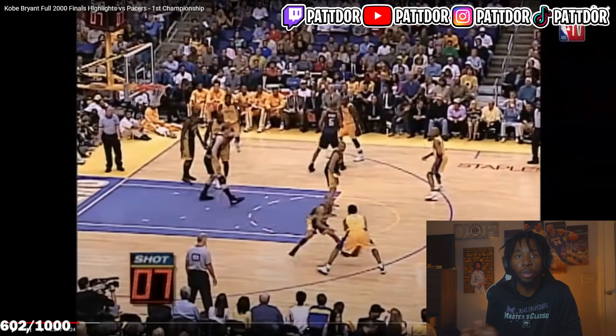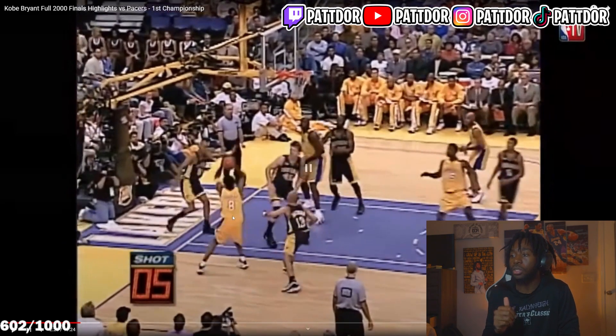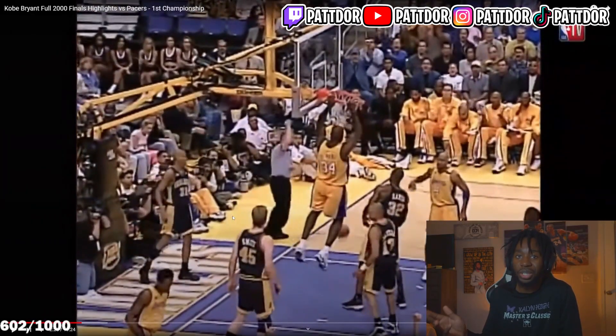Overloaded to his right, so Kobe rips left. Seven on the shot clock. Gets here, turns — as he's making this turn, he gets Reggie off of him. He also sees the double coming from his peripheral. Turns back, gets in the air. He sees the big step up since he's created so much space on Reggie Miller. But what does Kobe do? Dump it down to Shaq — he has great positioning down low.